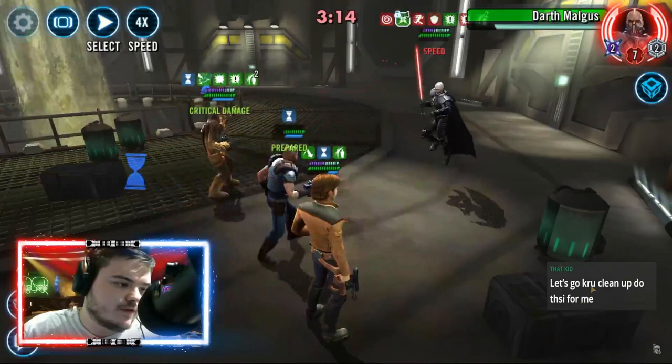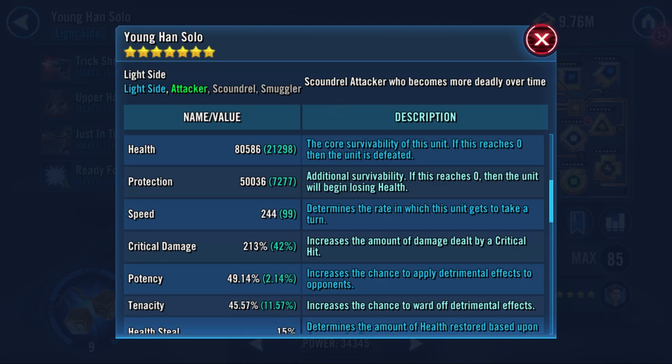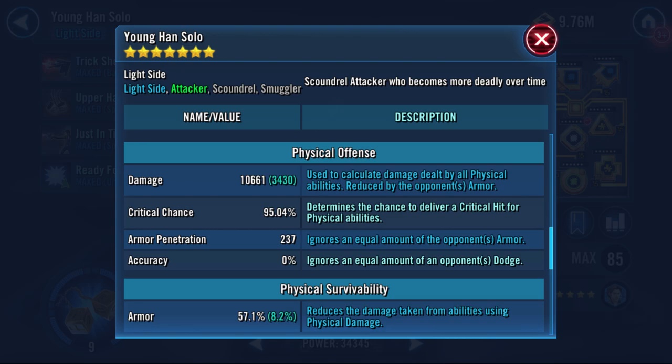Dash's AOE applies defense down. As you saw there it gives a lot of health and protection back, but the most important thing is that it gives defense down so Young Han will be able to attack through that protection and health gain.